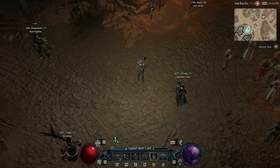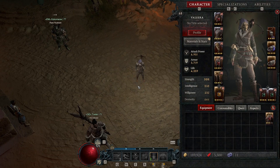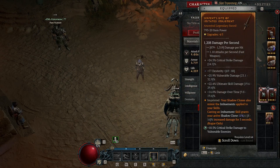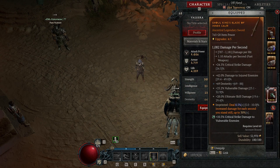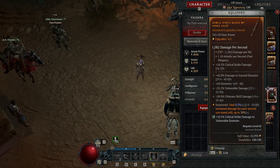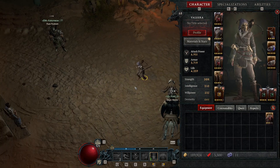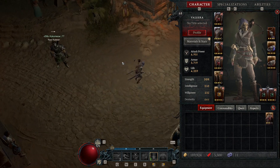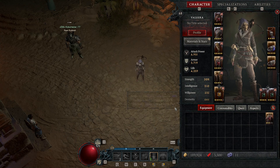Now I will show you my gear. First, my stats — as you can see my attack power is growing because I have the aspect which gives me more damage every second I stand still. With this build you can actually use this aspect since you are standing still quite often. But if I move, this is my real stats — quite good for my level.